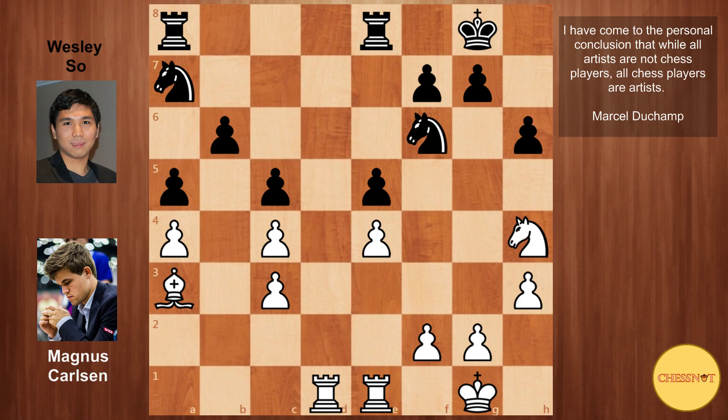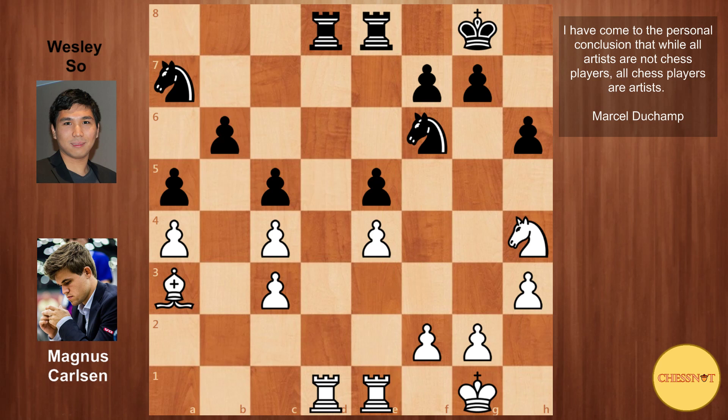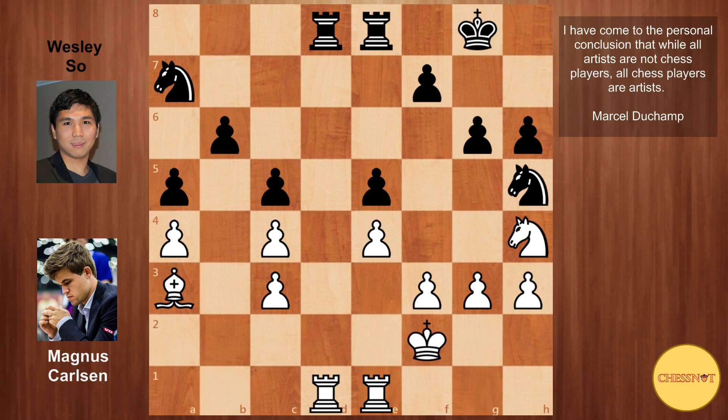So he plays knight to h4, trying to realize his plan — and of course, with the knight on d5, that would put some extra pressure on b6. Wesley played rook to d8, then f3 from Magnus, g6 just stopping Nf5. So Magnus creates a new route for his knight. Wesley plays Nh5, then Kf2. Now this was the moment where Wesley started to lose his way in this game. He played Nc6, so the knight has nowhere to go and it's walled off by these doubled pawns.